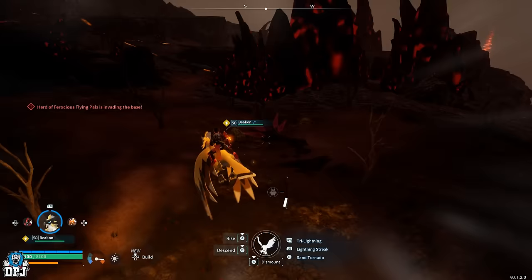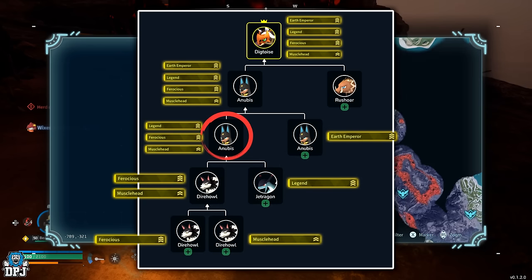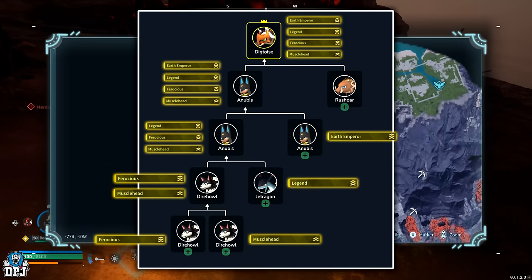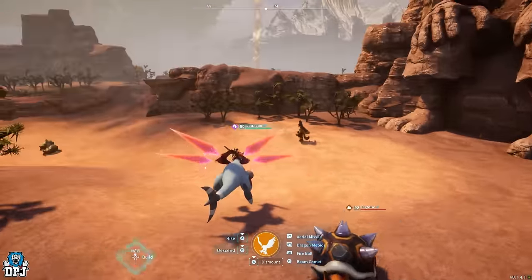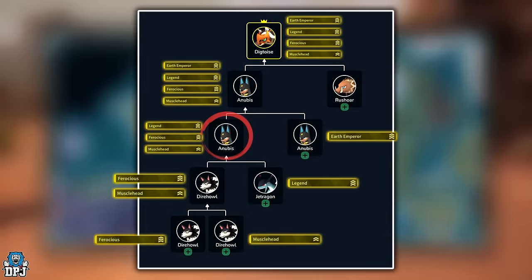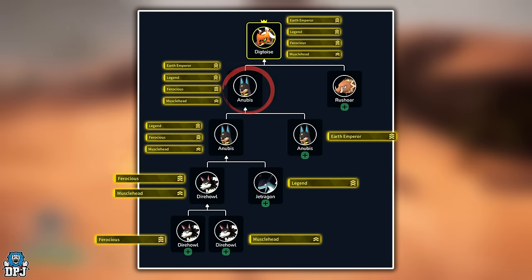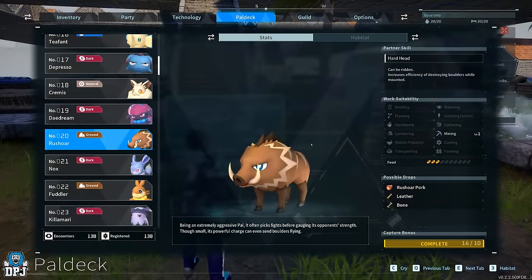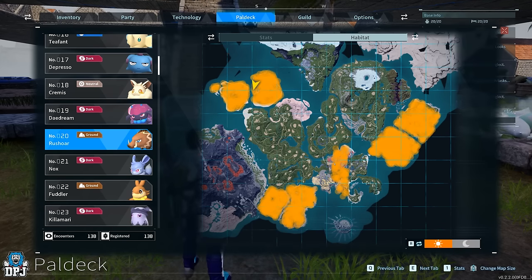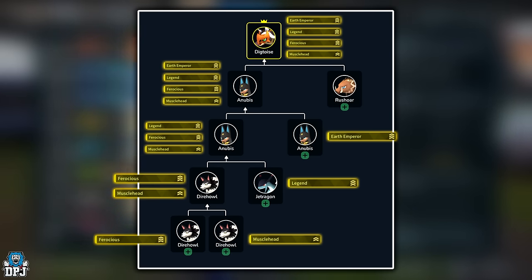If you used timestamps to get to this point, let's start from the beginning. You want Dig Toice to have: Earth Emperor, Legend, Ferocious, and Musclehead. Get a Dire Howl with both Ferocious and Musclehead — catch a load until both passives are found, then breed into one Dire Howl. Once done, get Jet Dragon, the legendary world boss — breed with Dire Howl to guarantee an Anubis. You want that Anubis to have Legend, Ferocious, and Musclehead — no Divine Dragon, just those three. Then go catch the alpha world boss Anubis — the only way to get Earth Emperor — and breed it with your Anubis to get a baby Anubis with all four passives. Finally, go catch a Rush Hall with zero passives — or if it has Ferocious or Musclehead that's fine — and breed this with your Anubis. It guarantees you that Dig Toice. Make sure it has all four passives and you have the best outside-base farming Dig Toice in the game.